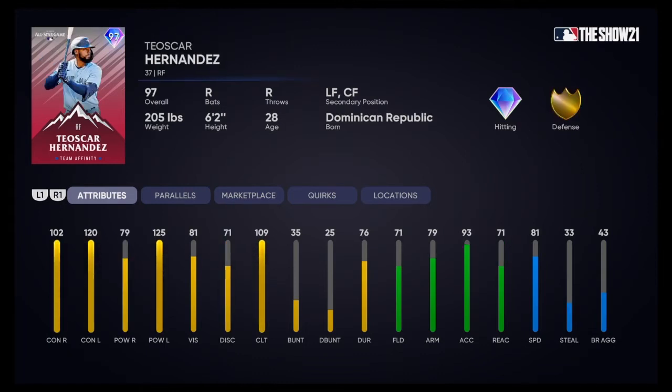Teoscar Hernandez of the Toronto Blue Jays came out of nowhere this year. He plays everywhere in the outfield. 102 contact vs righties, 120 contact vs lefties. 79 power vs righties, 125 power vs lefties — same thing as Judge, he's going to mash against left-handed pitching. 81 vision and 81 speed which could prove crucial. Only 33 stealing though, so he might have trouble stealing. I think it's more like a better Judge card — a little less power but more contact. I'd put him in the lineup over Judge. Good card.